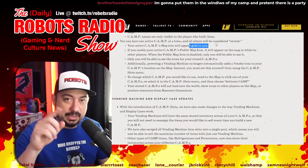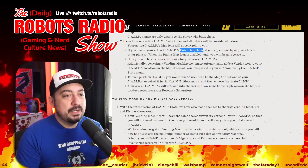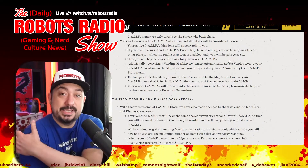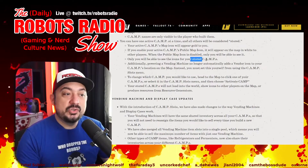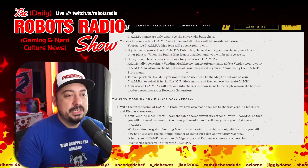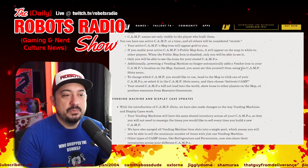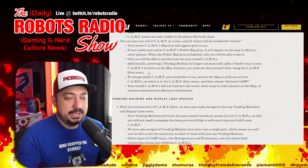If you enable your camp's public map icon, it appears white on the map to other players. When disabled, only you can see it. Additionally, powering a vendor machine no longer automatically adds a vendor icon to your camp's location on the map — you must set this yourself from the camp slots menu.